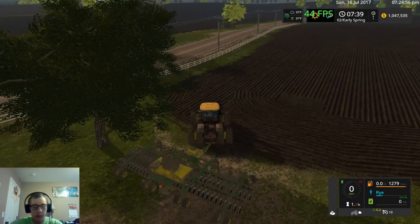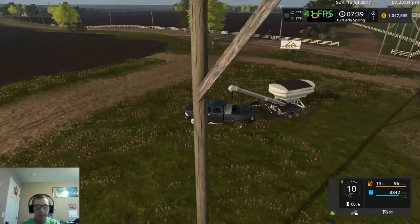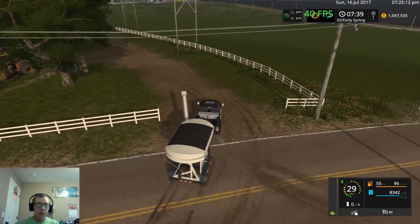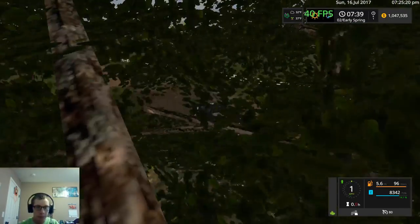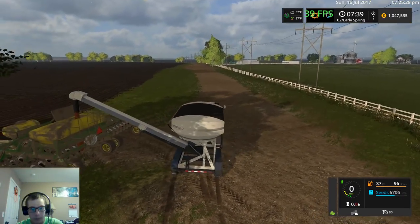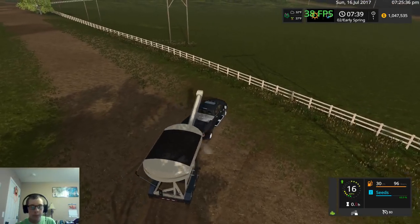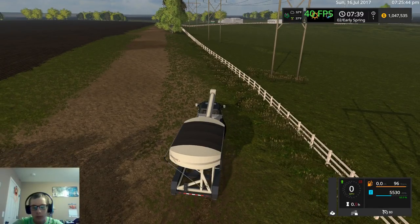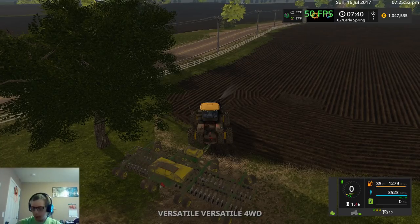We'll open the cover, shut the tractor down — because I know it's going to shut it down anyways, so why not do it manually. We'll get that thing out so we can get lined up. That thing is good to go. We'll drive her down and away we go.